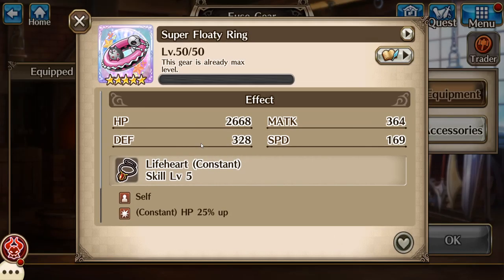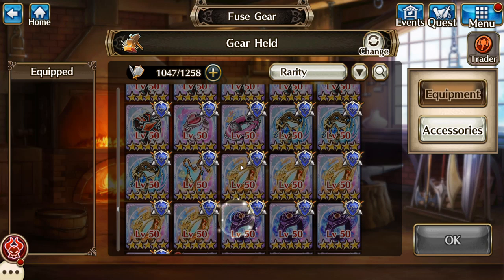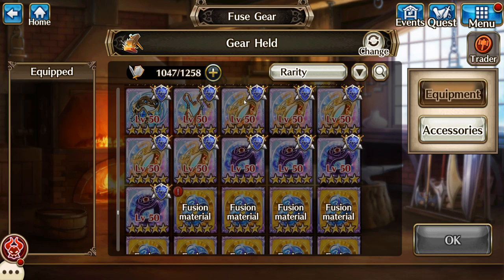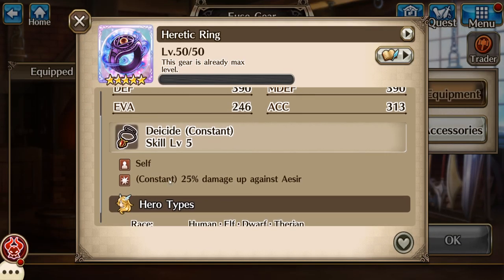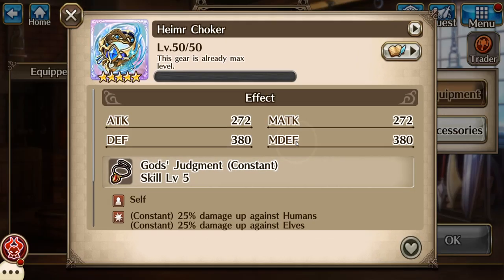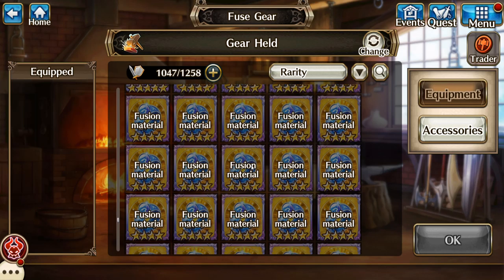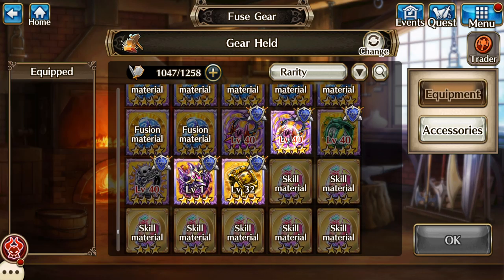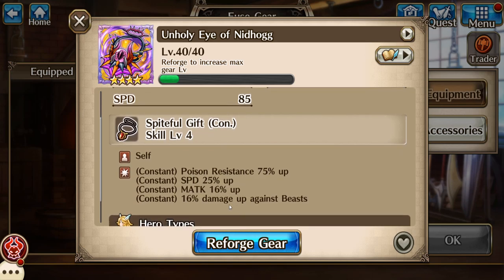And then, obviously, the cutest one in the game item, that I don't think you can get anymore — I have not seen them come back since then, or I would have made more than one. I make a couple of these on purpose — anything with constant damage up, I usually try to make at least a couple of them, because you never know, like for Bifrost and things like that. And I definitely need to farm EX Nidhogg for more of these.